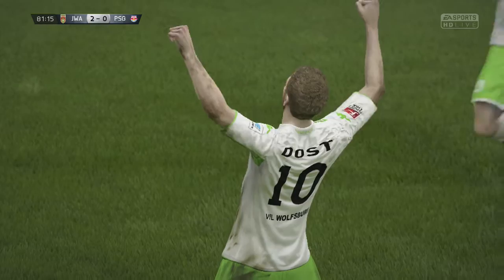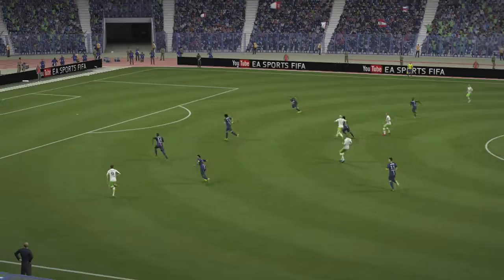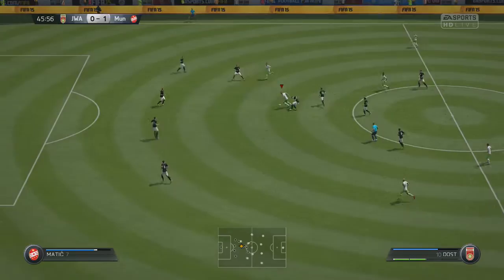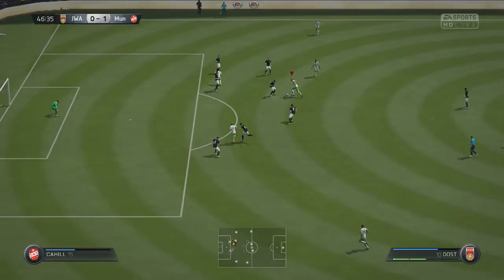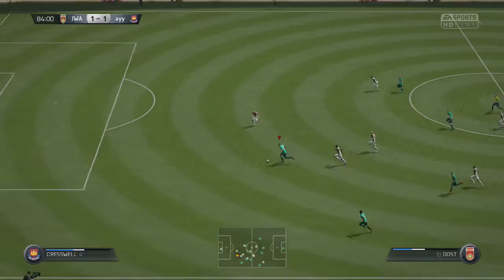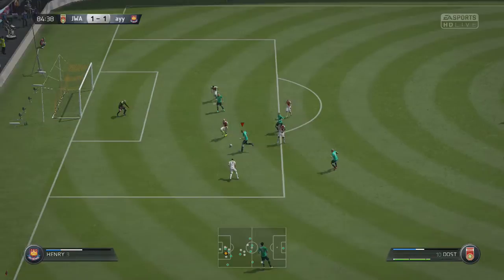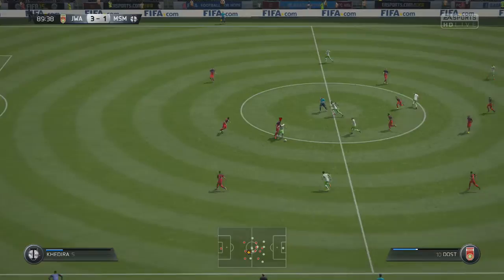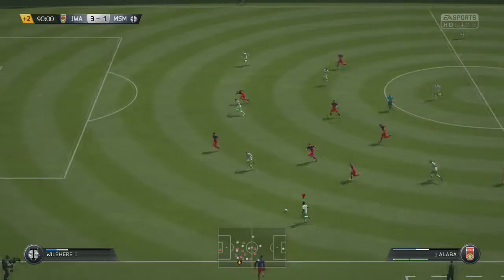Despite his low dribbling and agility, we still managed to get through a fair few players, keeping possession and dribbling past some. It's not the most silky dribbling — it's clunky and slow — but he does cope. People who say you can't dribble with him just have to practice and know how to use him. He's like a battering ram up top: his 89 strength and size make him great inside the box for bullying defenders, challenging for headers, and also holding up the ball while waiting for teammates, even when he's isolated up front.